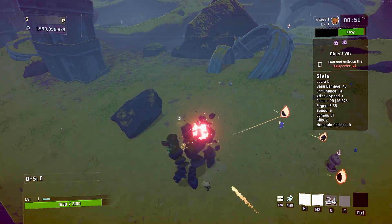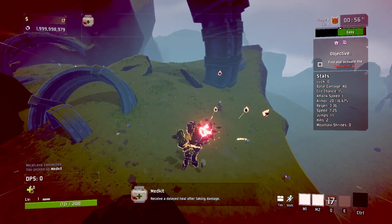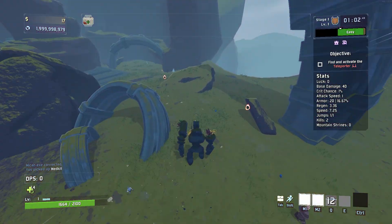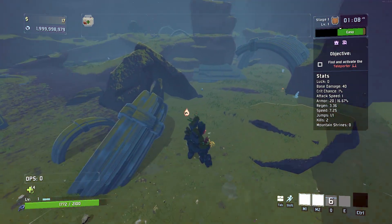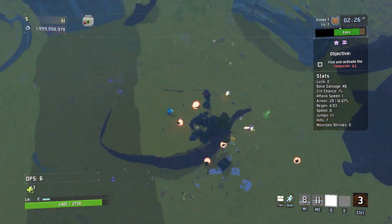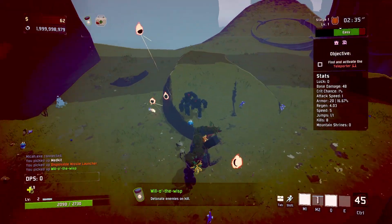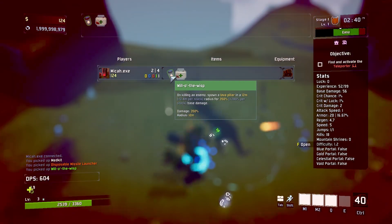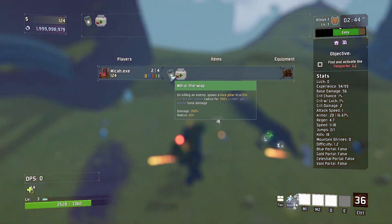Today we're gonna be going for a purely AoE build. If you don't know what AoE is, it means Area of Attack. Basically, there's a few different items in the game that let you kill an entire screen rather quickly by killing one enemy. And I'll show you what that means in just a second. We're gonna start off with Will of the Wisp — on killing an enemy, it spawns a lava pillar in a 12-meter radius for 350% damage.